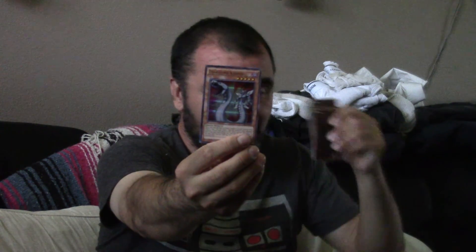Next we have Dark Summoning Beast — I think I got that one in the last pack. And then we've got Dealbound Colonel — the card that Bakura used in his duel with Kaiba during the final season of Yu-Gi-Oh. How about that — Dealbound Colonel!